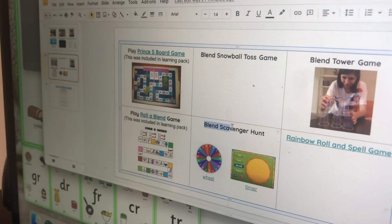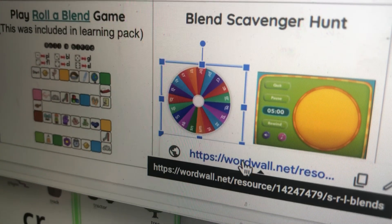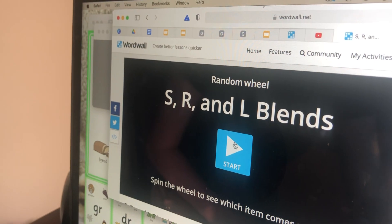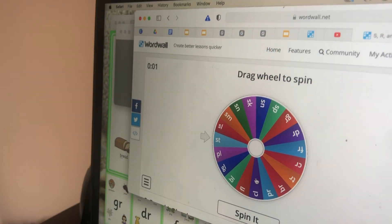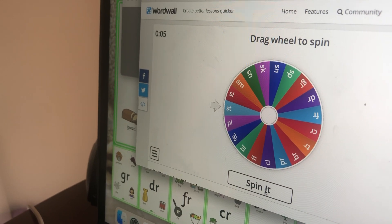Second, you're going to go to the choice board here and you are going to go to the blend scavenger hunt one. You can see there's a wheel and a timer. You can click on it and it will take you to the wheel. It has our L blends, our S blends, and our R blends.